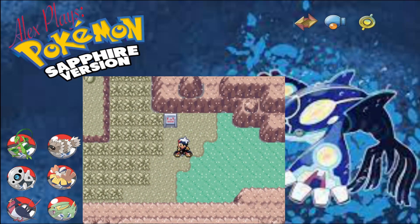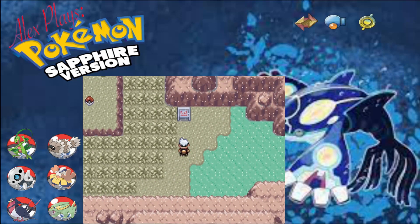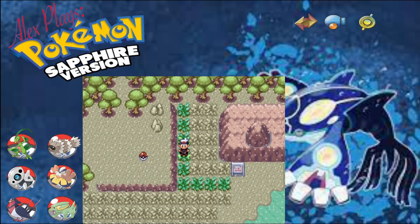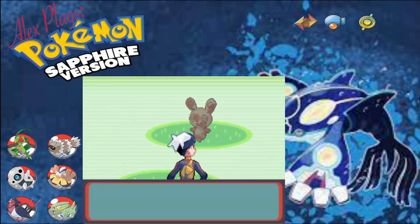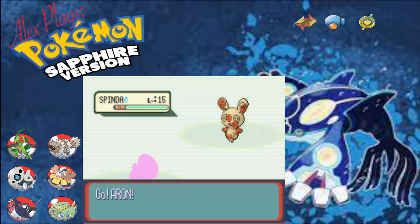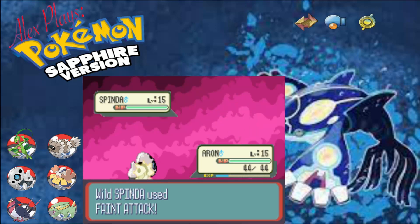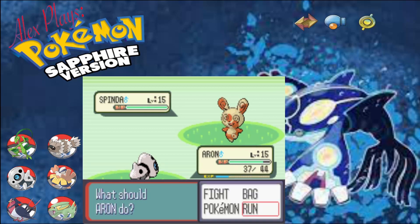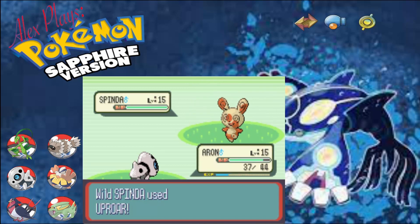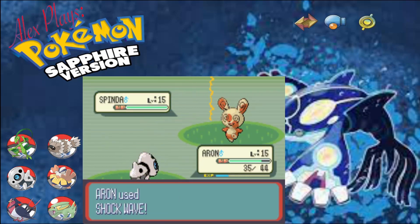We'll go on the bike a wee bit faster. Route 113 - so there's nothing up here. I like how the grass goes green once you step on it. And Spinda! Which is another new Pokemon for this region. We can't escape the Spinda. That's not good - can we try again? No. Okay, so we'll just Headbutt it then. If it reaches a low enough health we'll catch it, and if it dies we get experience. That's pretty much how we're going to play this.